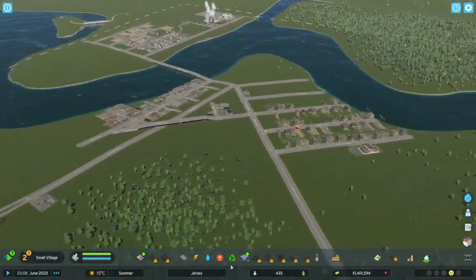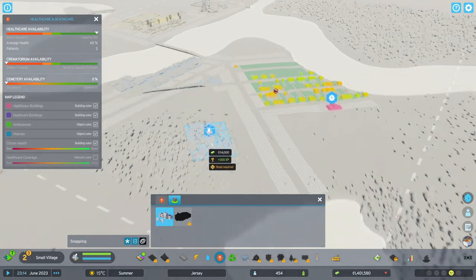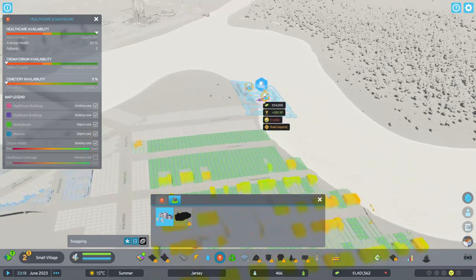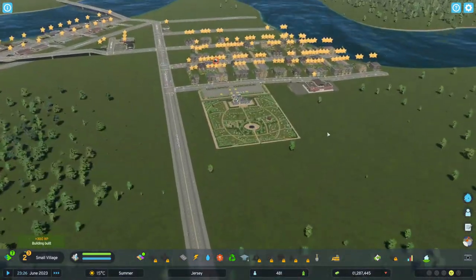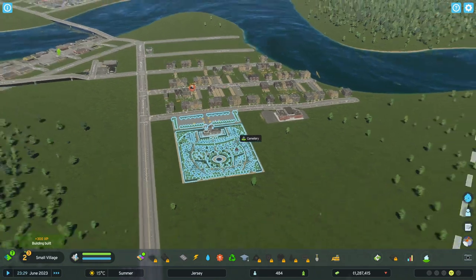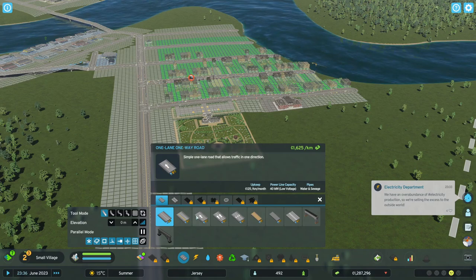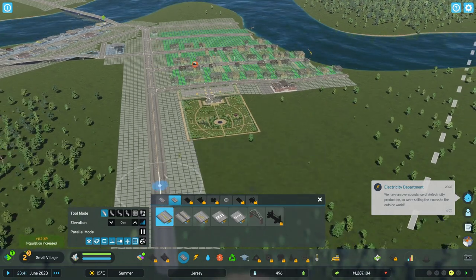But look at that — what's up? We've got no funeral services. Right, let's deal with that — we never did deal with the cemetery. That's fine, I'm gonna put a cemetery in. We can always build some more houses nearby — people like living next to cemeteries, don't they? They're pretty relaxing places to live next to.